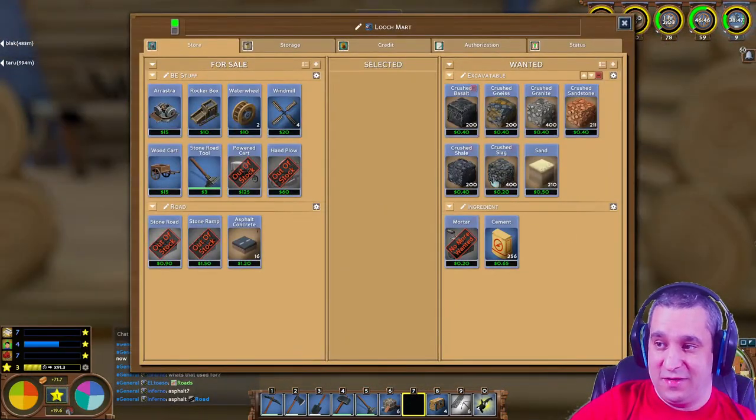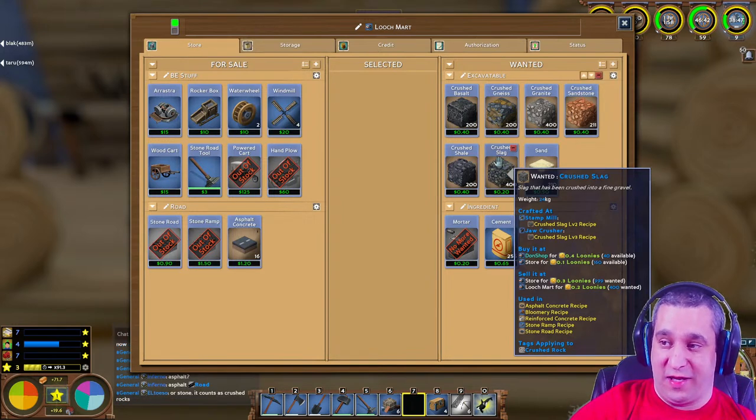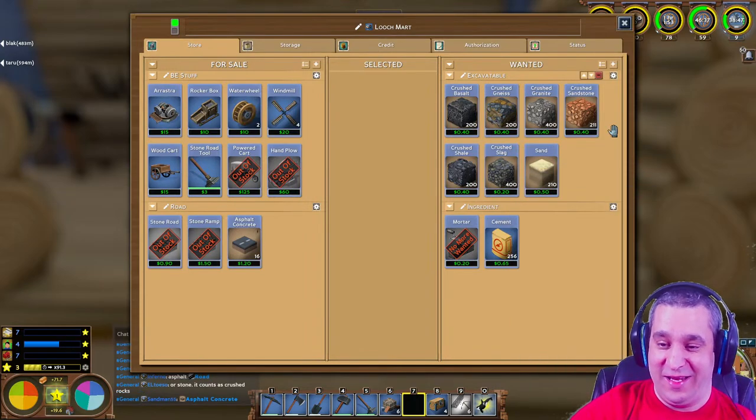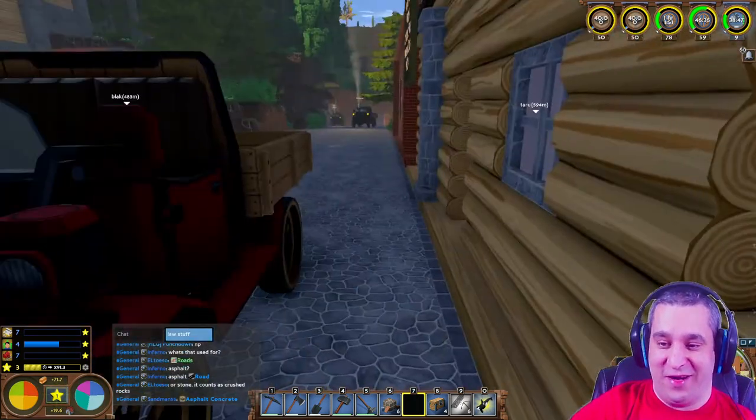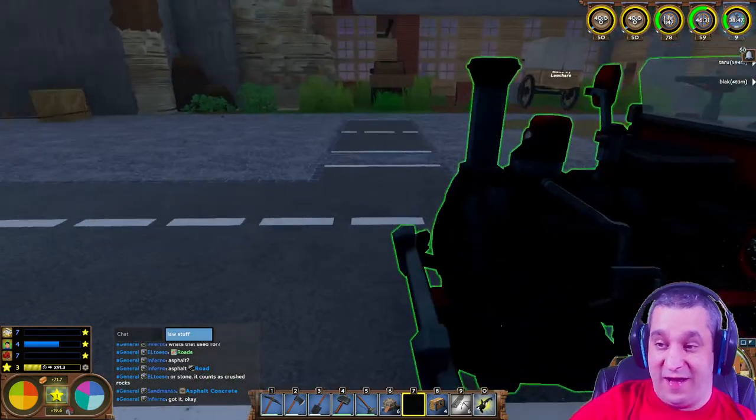I'm offering 0.2 for slag - most servers slag goes for like a quarter or half of that. What I'm offering for crushed slag is very generous, I feel.